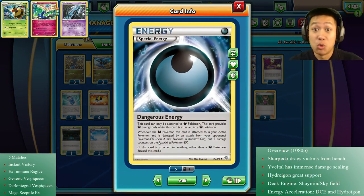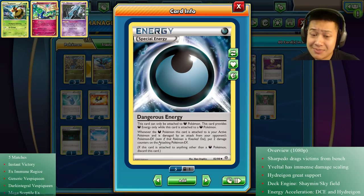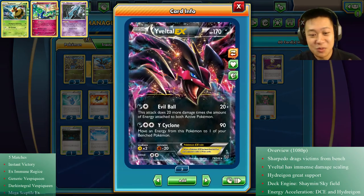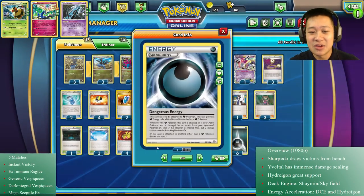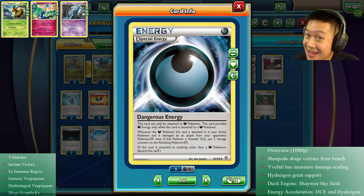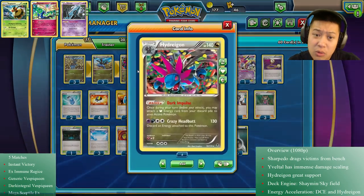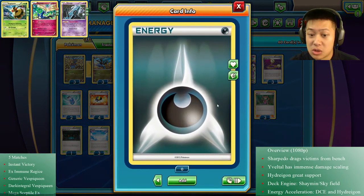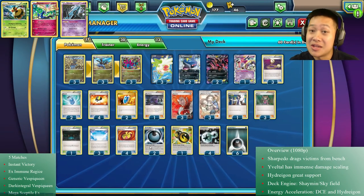We have dangerous energy - one of the newer cards from the Ancient Origins expansion. It only works on dark Pokemon. Dark Pokemon are like, hey we can't use dragon energy but we can use this. The more dangerous energies attached, when an EX Pokemon attacks it they take 20 damage. Every bit of damage counts and it may count towards a KO. It's not a basic energy so it won't work with Hydreigon. That's why I only have two of them - I'm using the regular ones much more.